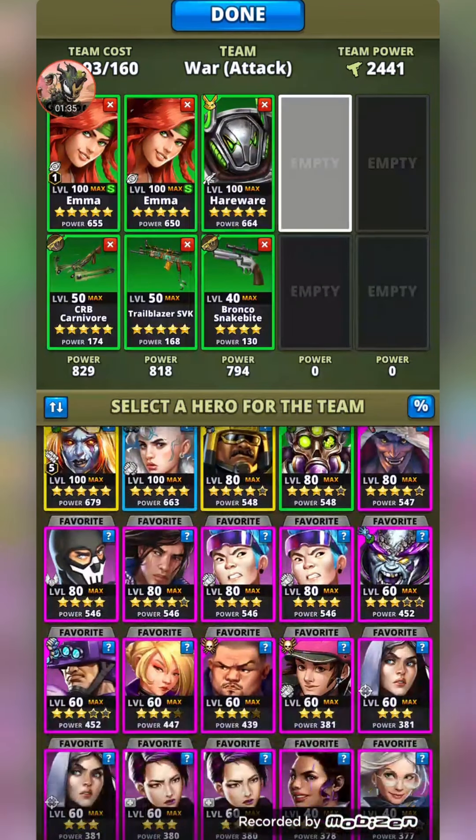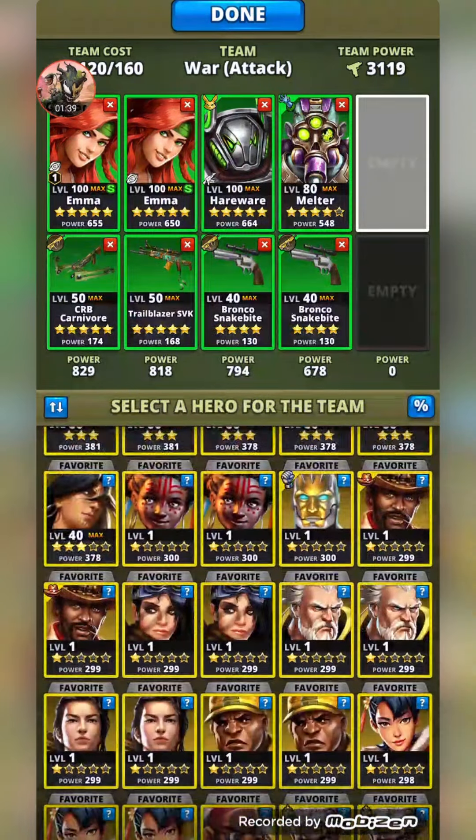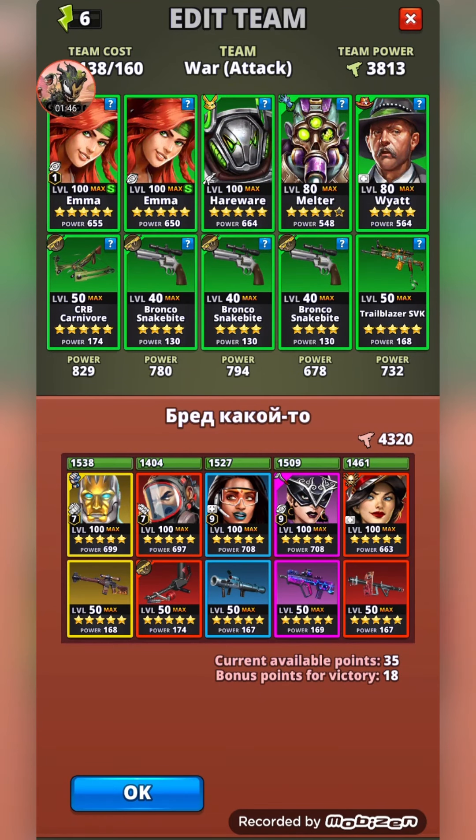We'll chuck in Melter to combat Ksenia because he's got that healing steal, and we'll switch White over to have the dodge gun. We should be good to go.